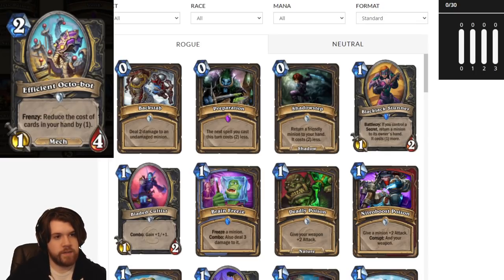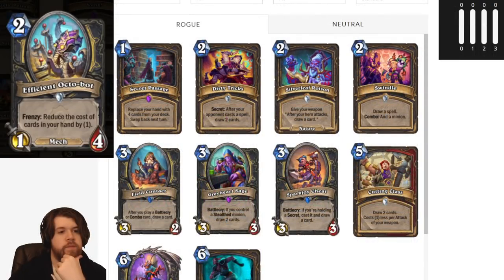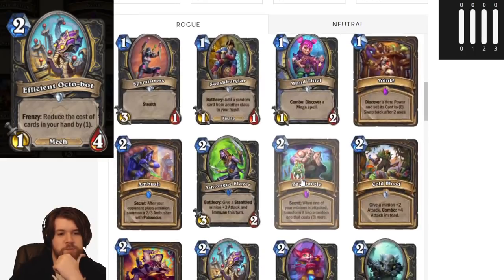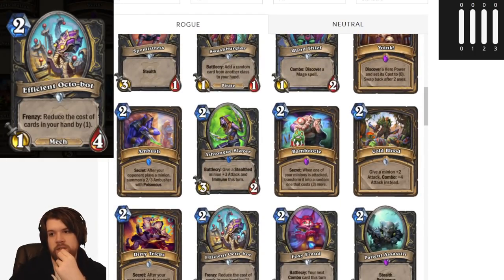Because Rogue has such insane card draw between Secret Passage, Swindle, Greyheart Sage, and Cutting Class, it's pretty easy to have a bunch of cards in your hand in the mid-game, even if you're an aggro deck. So you just discount all that stuff and play it for cheap. On top of the fact that Efficient Octobot is a 2-drop, it's a pretty good target for Nitro Boost Poison — which is 2 mana now despite what some websites say — and it's good for Coldblood as well. I think this card is so good. You just play it on turn 2 in aggro, and there's plenty of open-ended combo stuff you can do with it.